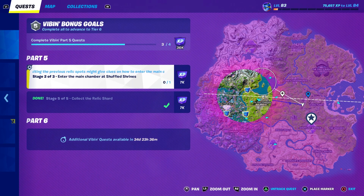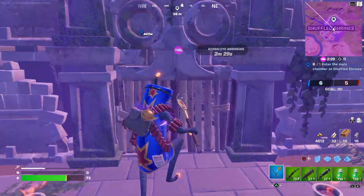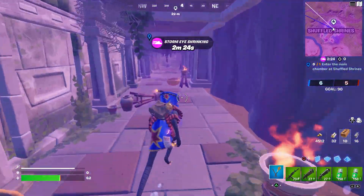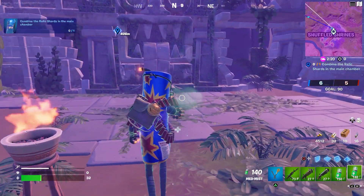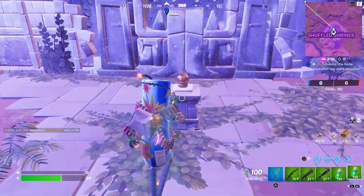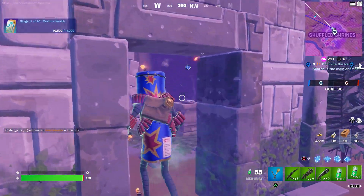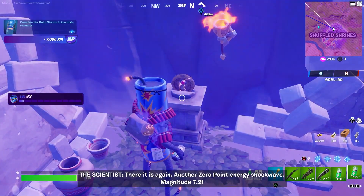We have to enter the main chamber again at Shuffled Shrines — that could be pretty hard and I don't think I can get it done in the storm, so let me jump into a new match. I actually did make it to this place and into the main chamber. Let's see if we can still complete the challenge. There we go — now we have to combine the relic shards in the main chamber. I guess I have to go to the room on the left. Here we can combine the relic shards we've been collecting so far.